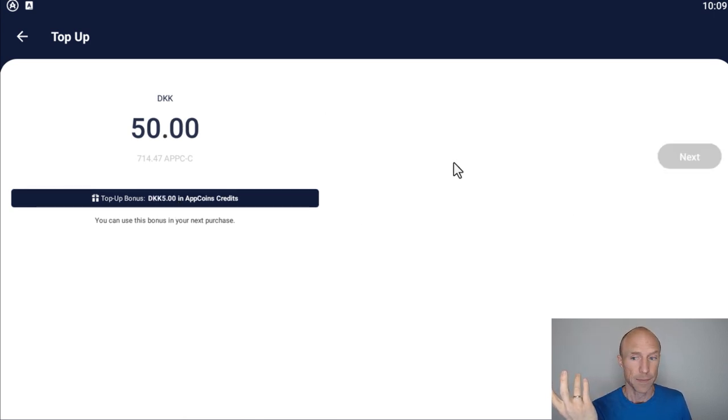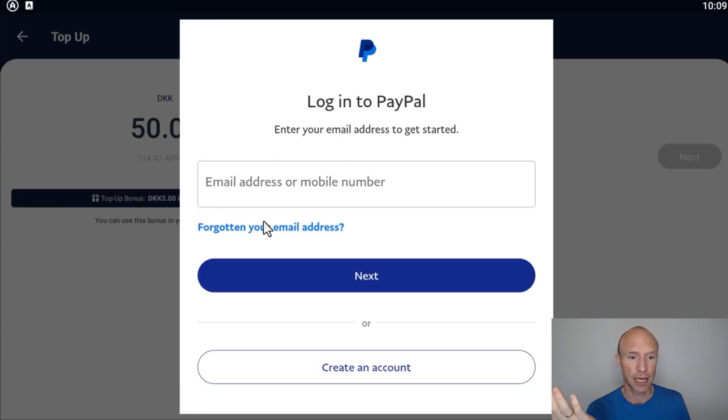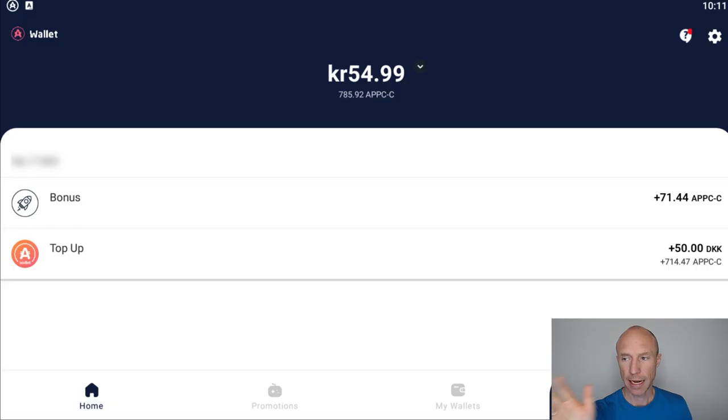I'll quickly load my account via PayPal to show how the paid mode works. After logging in and approving the payment through PayPal, the credits appear almost immediately — it took about one minute. Now I have app coins in my wallet, so I can actually play and potentially earn real money.